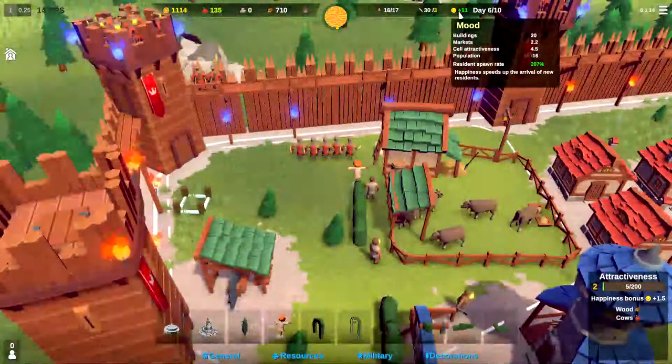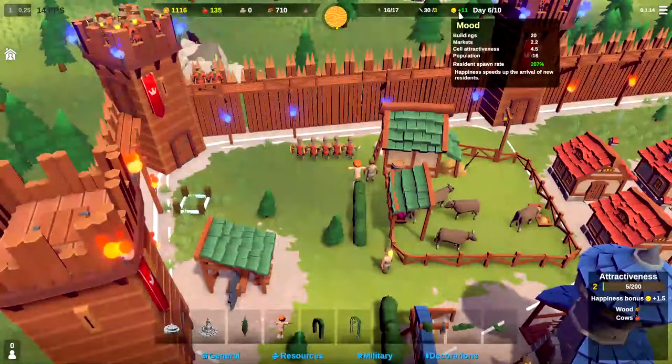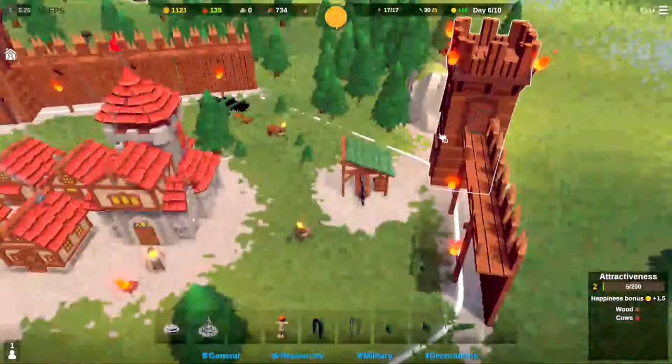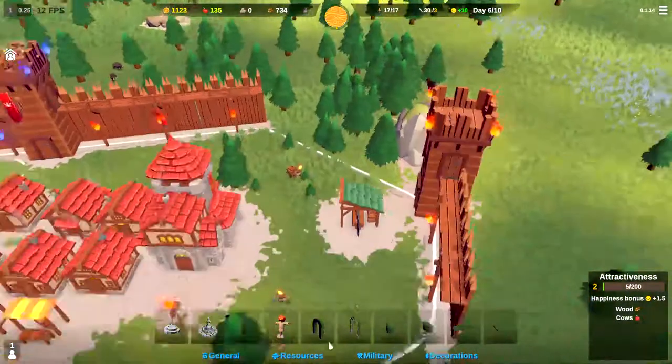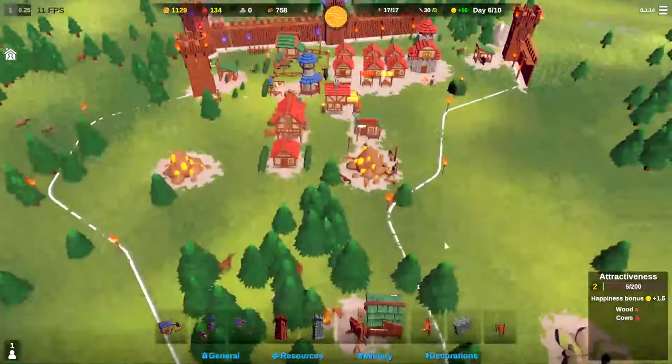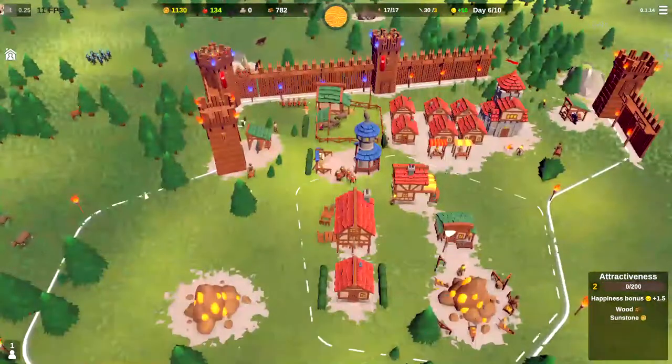Plus 11 mood. Resonance spawn rate is now 207% — dang, we are up there indeed. 734 wood. I don't want to capture territory yet — let's go ahead and wall off. Here comes the attacker, so we can't do that anyway.